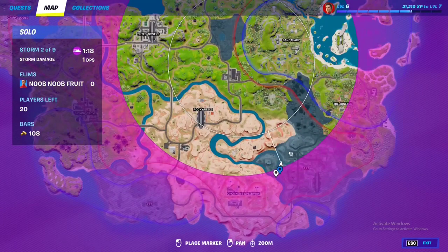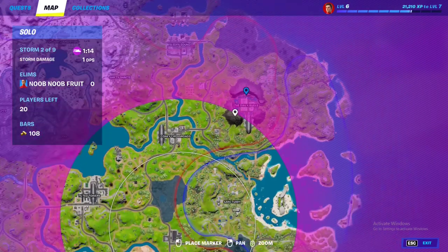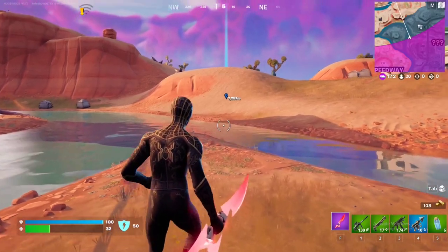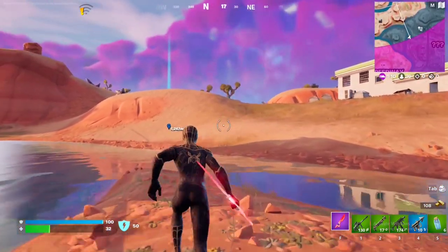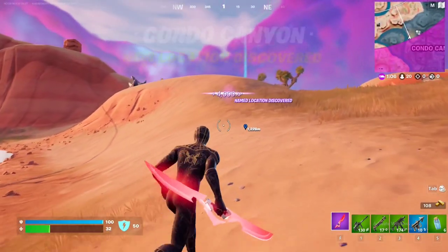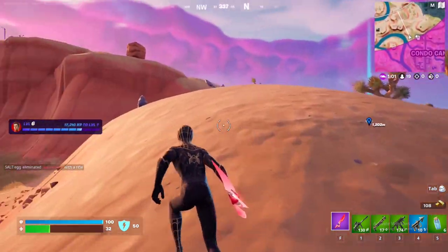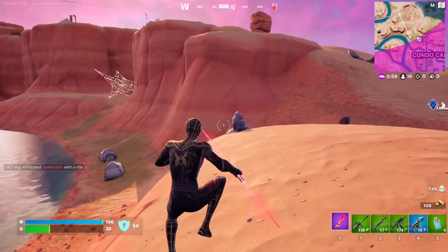This is one location right here. Another location you can find is literally right here in the Daily Bugle. Like I said, there are a lot of them around the map. Whenever you see a dish icon on the map, that is the icon for a new dish. Whenever you get close to it, it'll reveal itself — just destroy it and that should complete the quest.